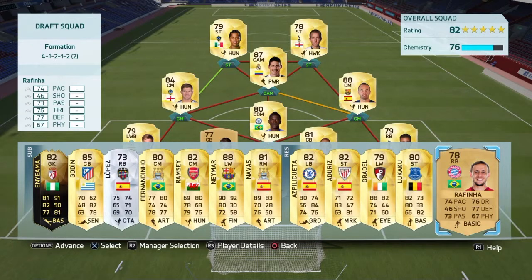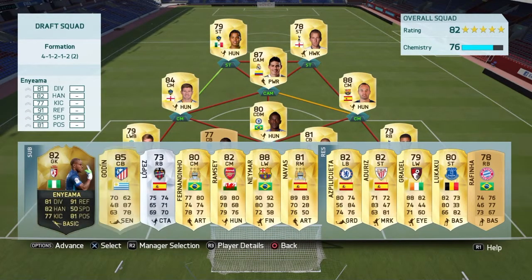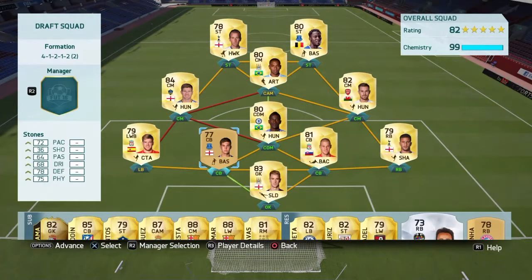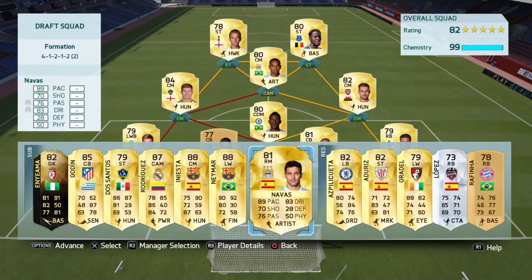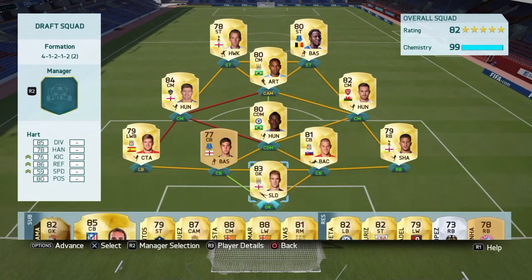As you can see, I've quickly done the subs and the reserves and we've got some good players in there. We've got Lukaku, Azpilicueta, Neymar, Ramsey, Fernandinho, Godin, and in-form Eniema. Now what I'm going to do is try and make the best possible squad. This is the team I've chosen - 99 chemistry. I couldn't quite get it to 100. It's pretty much all BPL except for Steven Gerrard, but because he's English he can link to Harry Kane up front. On the bench we have Navas, Neymar, Iniesta, and Rodriguez. Also De Santos, Neymar, and Godin if we need. I'm happy with that squad.